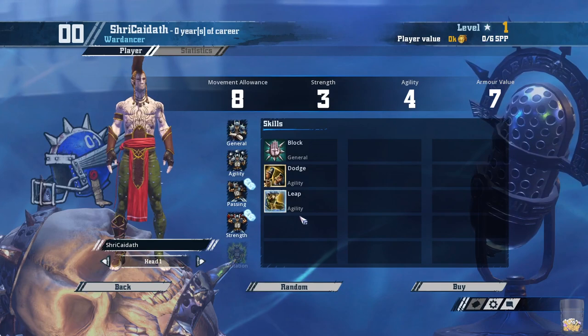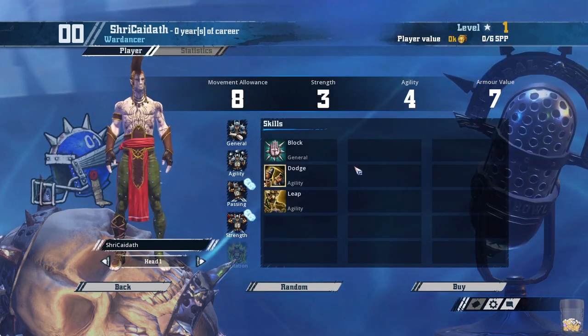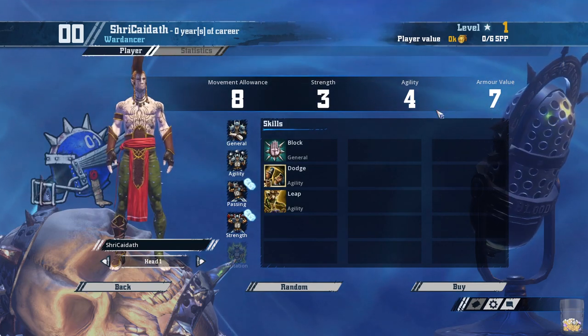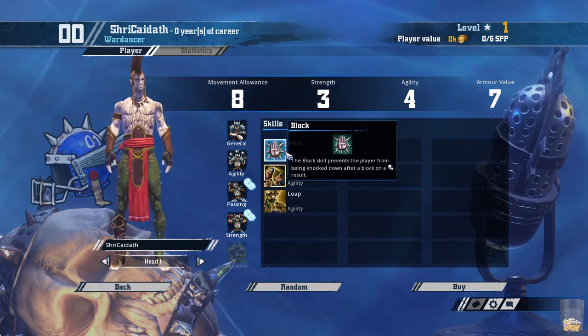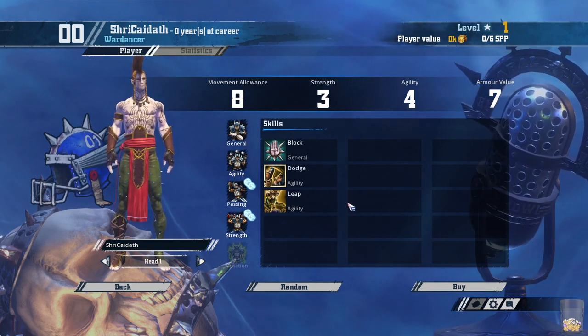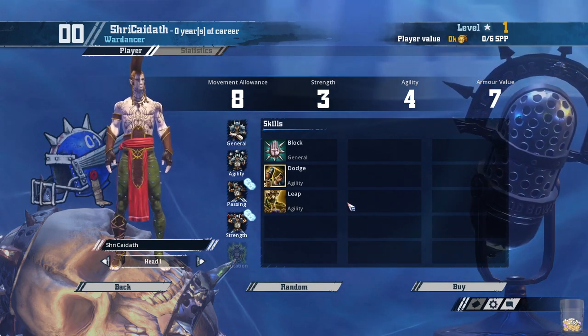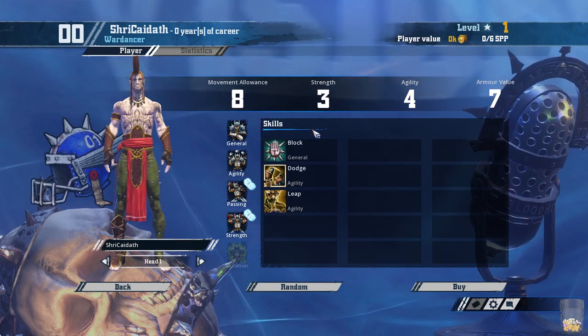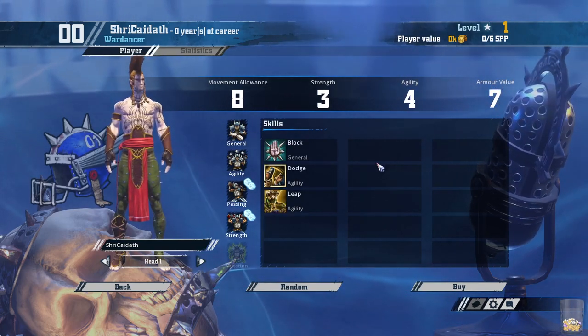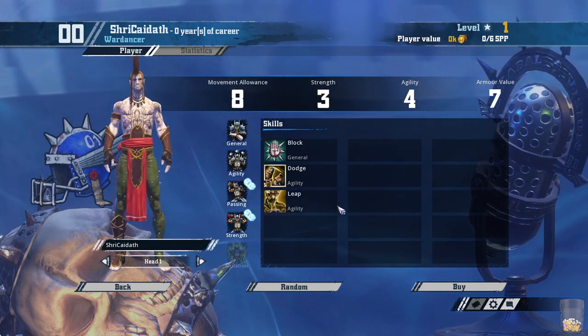Here's the Wardancer. This is the best player in Blood Bowl. You do get two of them for 120,000 each, and they start off as just a complete finished player: 8, 3, 4, 7 — block, dodge, leap. Just a completely incredible player; they're finished when you buy them. This is like a high elf catcher with three skills. It's absolutely crazy — what an insane player.